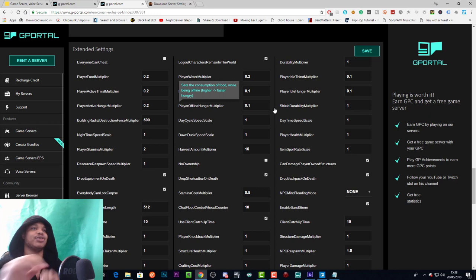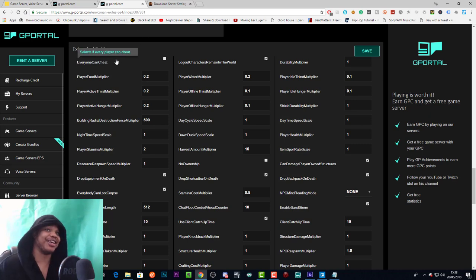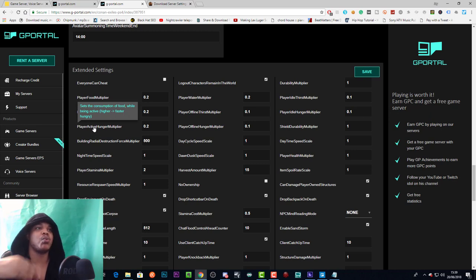Now we're into extended settings — the full-scale multipliers. We do not have every one maxed out because that would be really unbalanced. Player food multiplier is your hunger bar — set it lower and you'll need to eat less. Player active thirst multiplier is your thirst bar — set it lower and you'll need to drink less. Player active hunger is your hunger bar specifically when you're doing things like sprinting or mining.